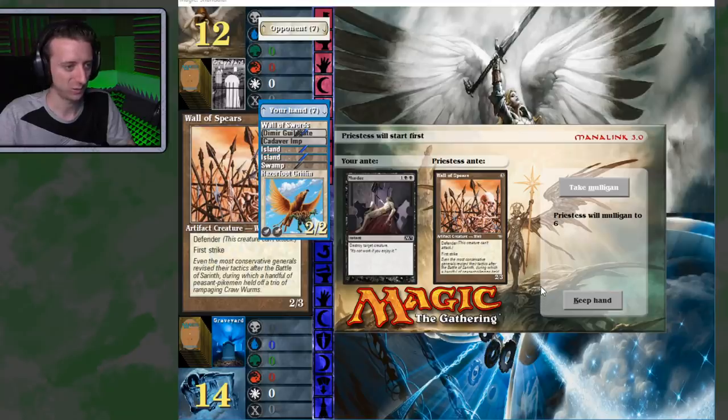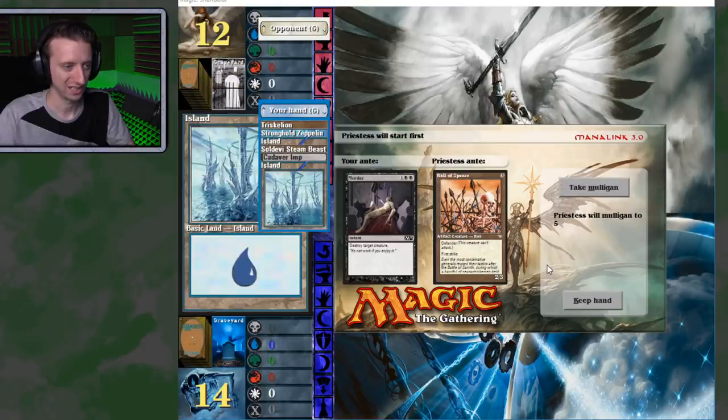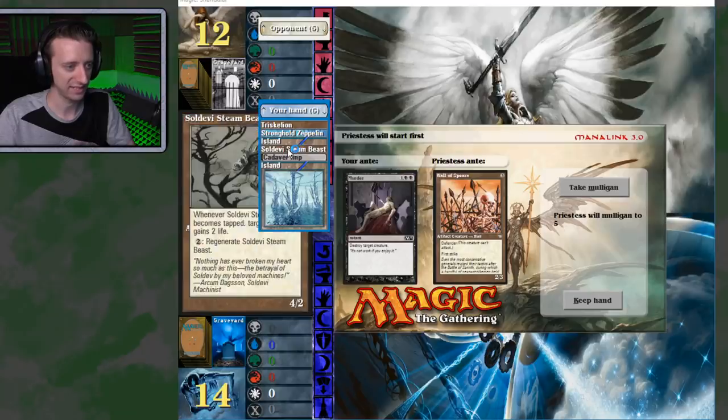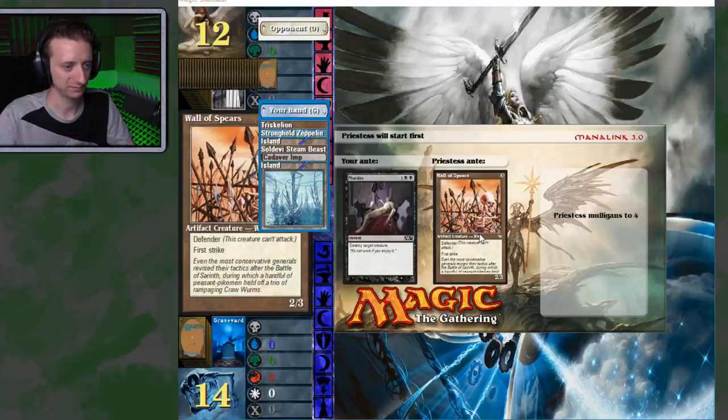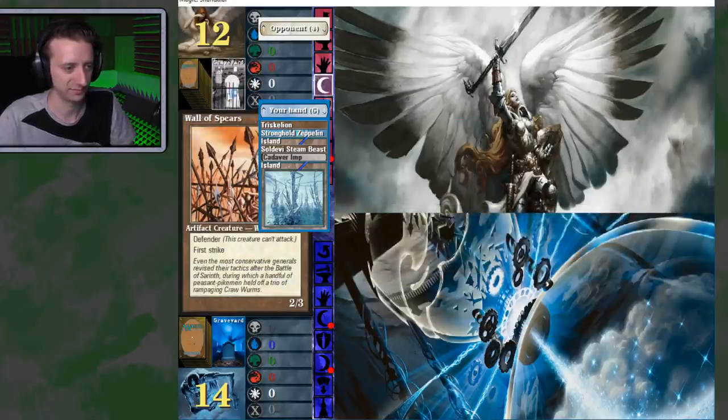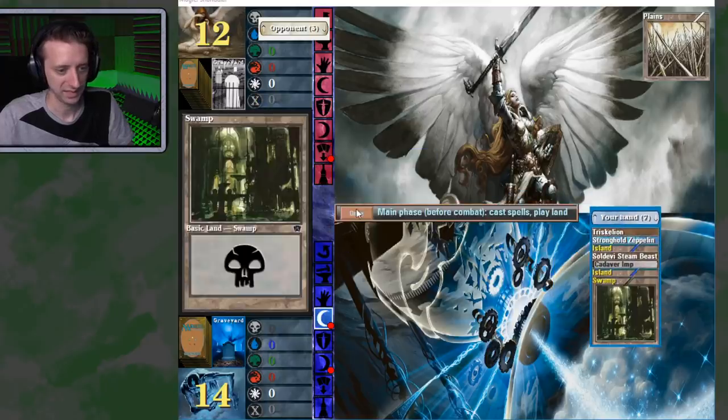What's my hand looking like? Four mana? The Cadaver Imp? Of all my lands I got, not one is a plains to play the two creatures in there. That's not quite good enough. We got two lands, strongholds up, Winterscaling, Cadaver Imp, this Delvy Steambeast. I don't want to go lower, so of course I'd keep. We got the swamp. With the Divination — did it change my art for Divination? I don't think this is the art I had before. I don't like this art.